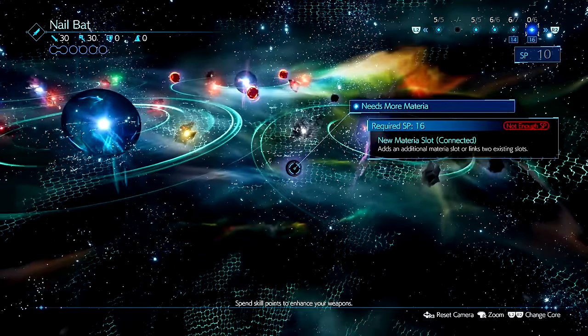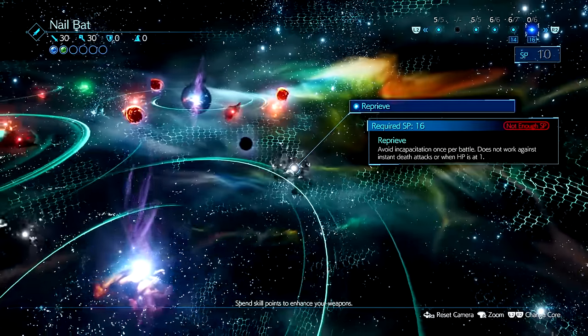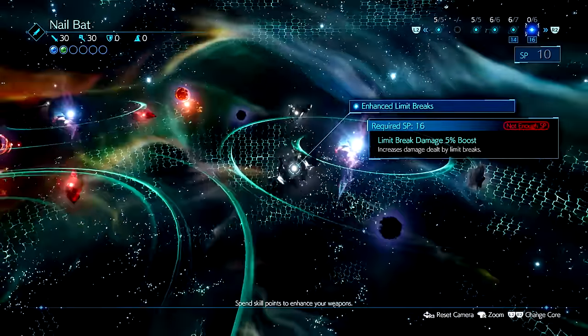The Nail Bat's final sub core is a game changer for this weapon — you can finally connect all material slots with each other, and this weapon also has the passive ability Reprieve. I still wouldn't recommend this weapon over the other ones because it doesn't benefit your magic in any way and it's incredibly slow to use in Punisher mode where most of your damage comes from.